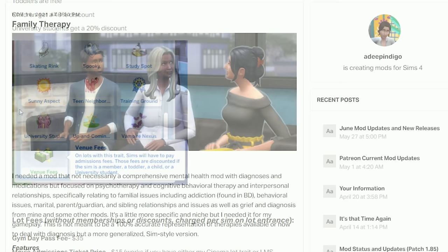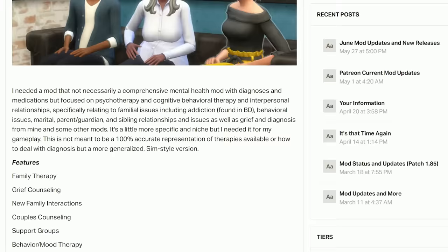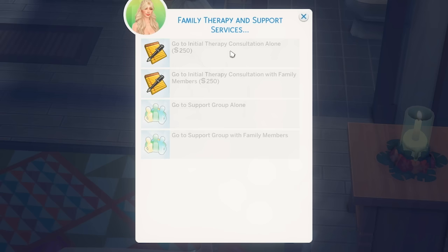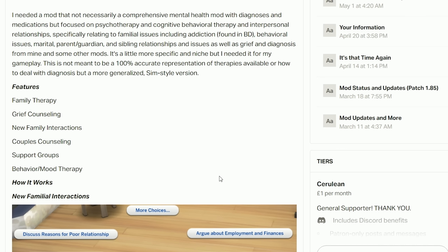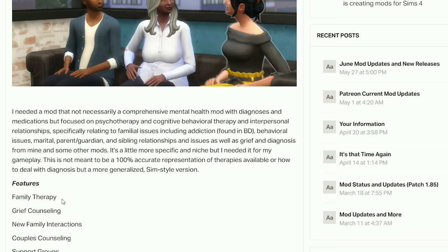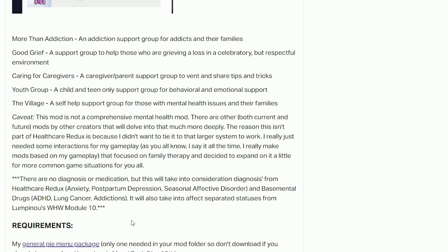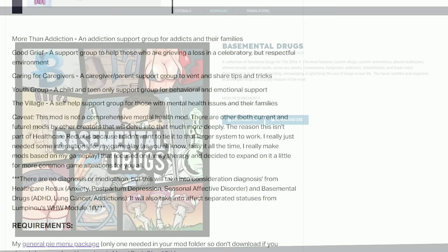The Family Therapy mod focuses on therapy and cognitive behavioral therapy. Your Sims can go to family therapy, grief counseling, couples counseling, and support groups. You open your phone and there'll be a family therapy and support services option, and if your Sim is eligible — for example they're grieving, going through relationship problems, or just had an argument with their significant other — they can go. There are interactions to discuss reasons for poor relationships, argue about work, argue about parenting styles, and more. This mod also works with the Healthcare Redux mod and the Base Mental Drugs mod for addictions, anxiety, postpartum depression, or seasonal affective disorder.